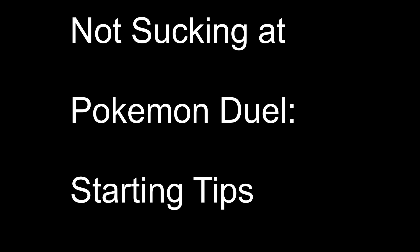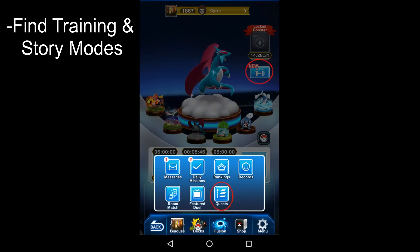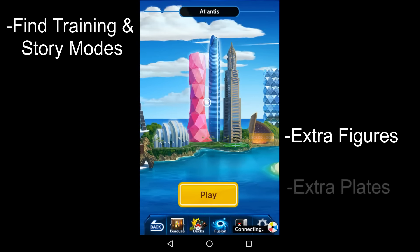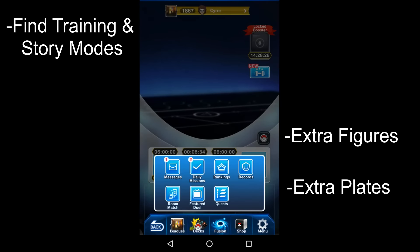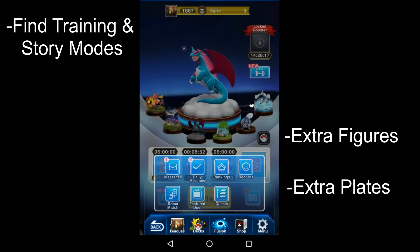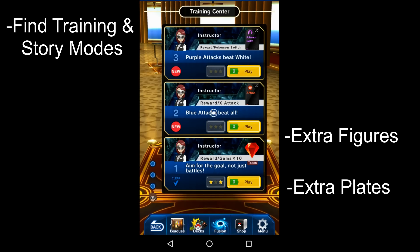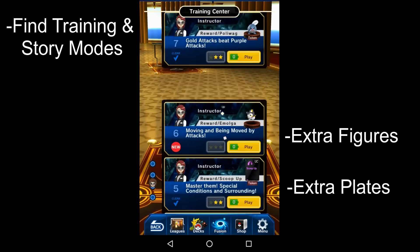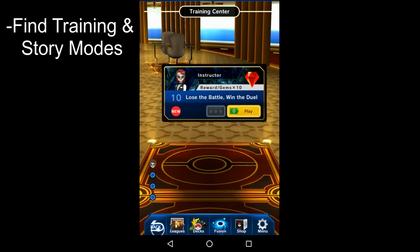First and foremost, everyone should know this: explore all the game modes. I know that the League play button is big and fat and right in front of you, but a lot of people don't even know that this game has a story mode, a training quest mode, or daily quests. Daily quests are great for getting you gems and some other rewards. Training will get you some select rewards — some plates, some figures. It's how I got Poliwag, who's one of my favorite three-movement-point figures. I'm still using him today; I got him from training. Make sure you try those out before you jump into League play so you're not missing out on any rewards.